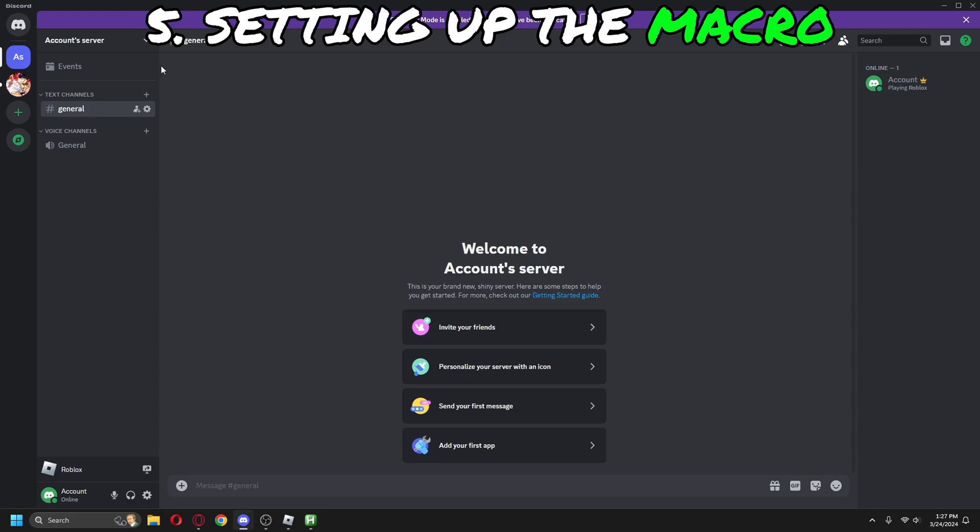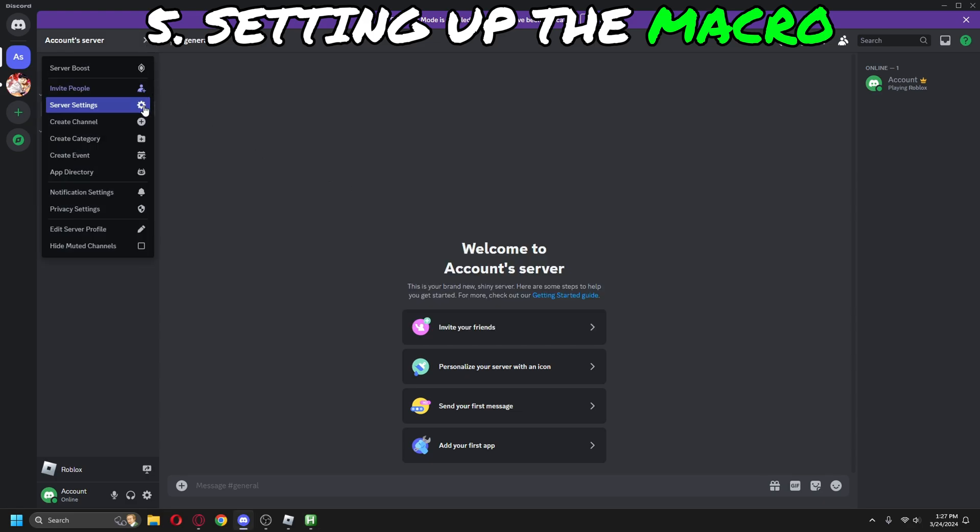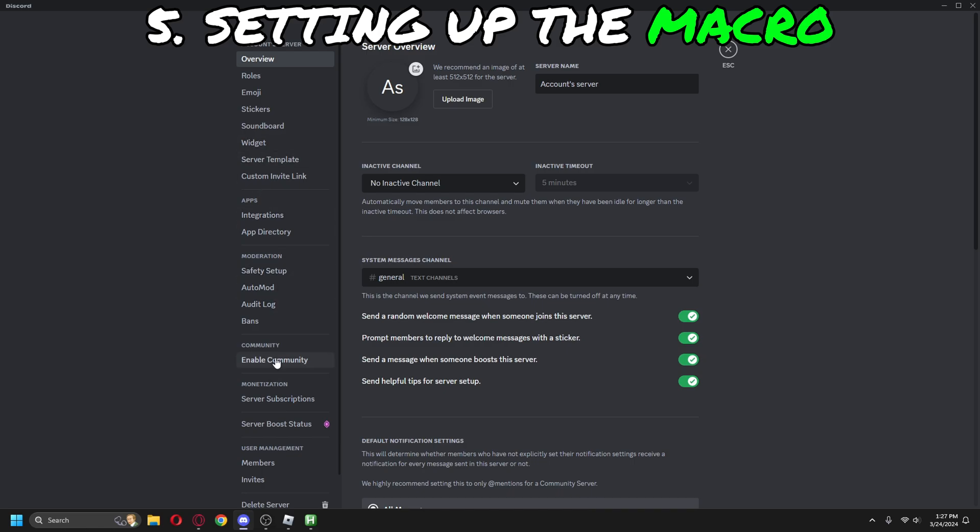Next, you need to make a webhook from your server settings in the integrations. You can customize the webhook however you like.